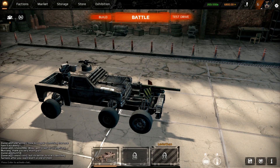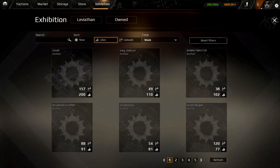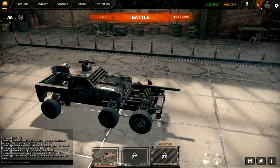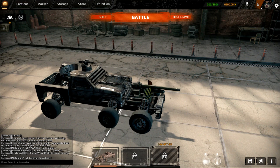So initially you're like, 'Oh, build, battle, and test drive — what more is there?' And then there's Exhibition, where you can see player-created videos and how popular they are. We can check by week or all time to see the most popular. Anyway, that's not what we're here to see — we're going to see the greatest vehicle and test drive it.